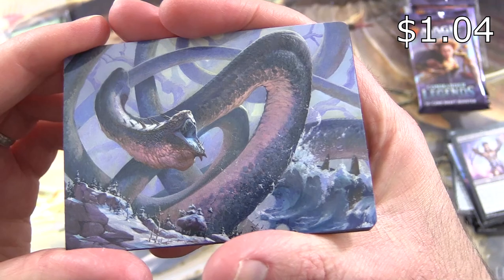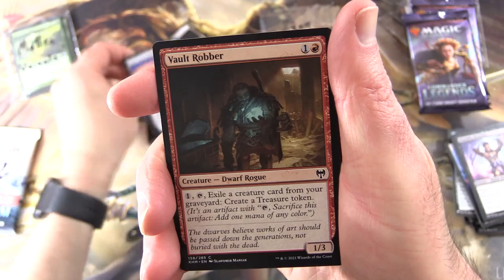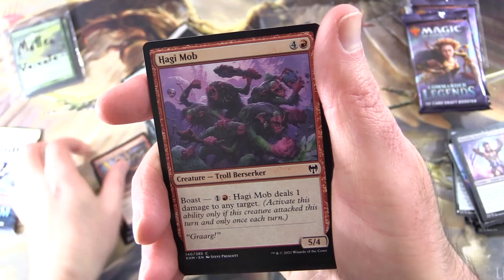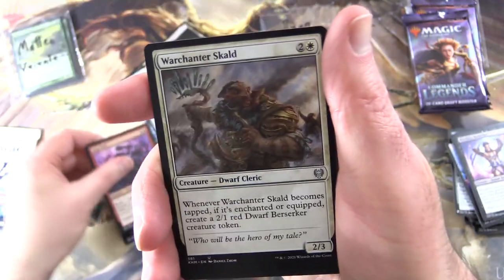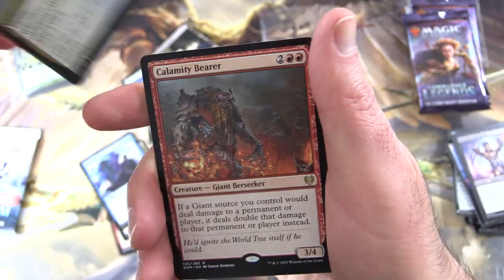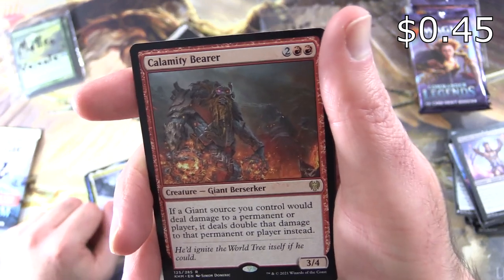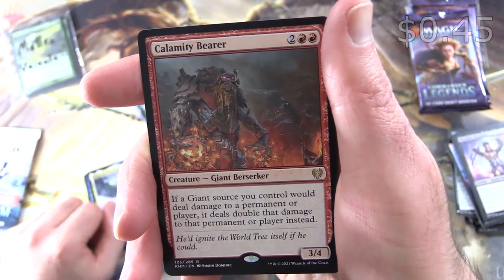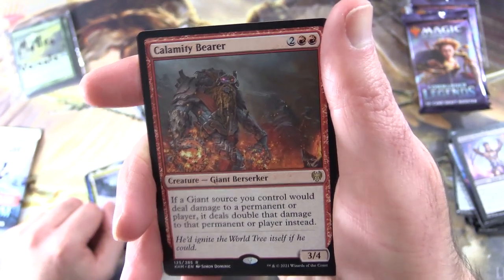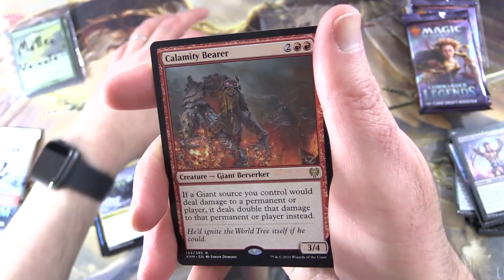We've got a Kuma — that is an awesome piece of artwork, awesome card as well. Snow-Covered Island, Vault Robber, Runamuck, Breakneck Berserker, Hegemob — the Troll Berserkers are on the case. War Chant of Skald, Vega the Watcher, and the rare is Calamity Bearer — creature Giant Berserker, 4/4 for four. If a Giant source you control would deal damage to an opponent or player, it deals double that damage instead. I think I've got this dude in my Giant deck — I'll be doing a deck tech video for that soon.